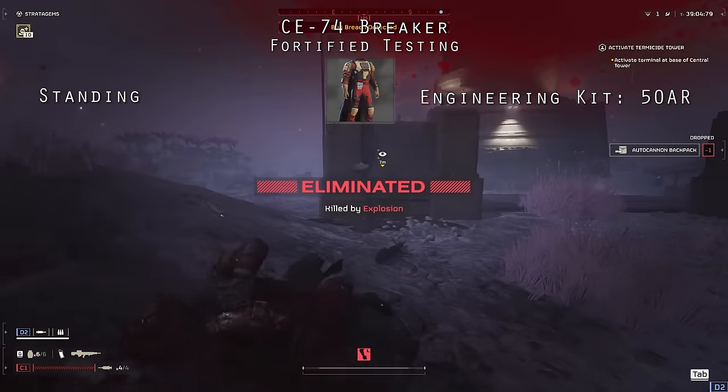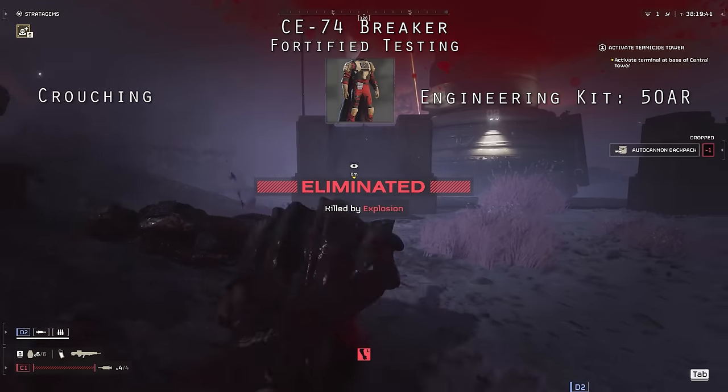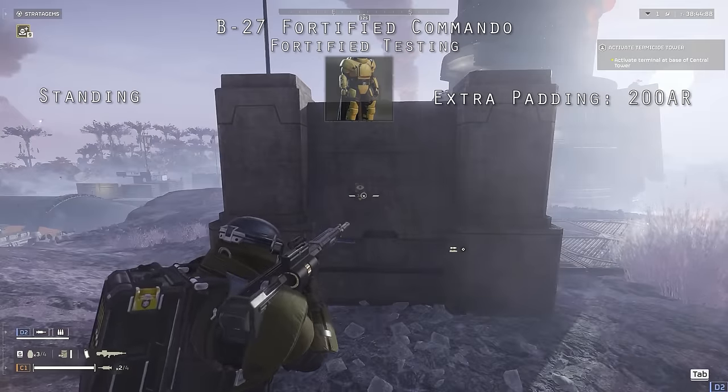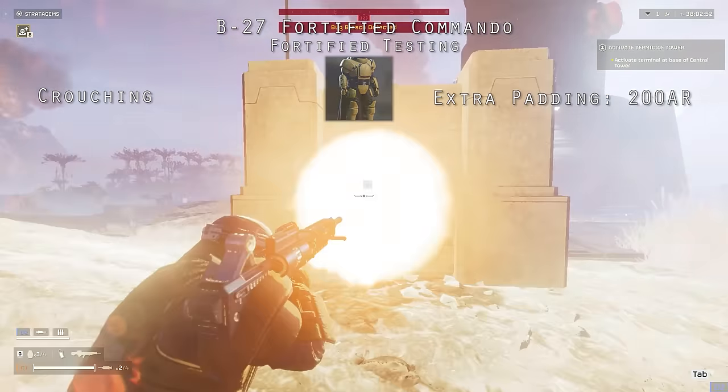Without Fortified, I will die from that shot wearing light armor or medium armor while standing or crouching. While prone, I sustain very little damage. For the Stay Puft Marshmallow armor, I die while standing but don't die when crouched — barely.